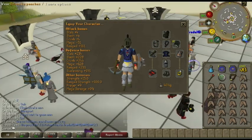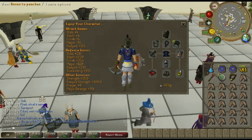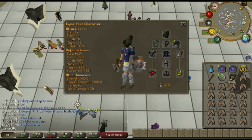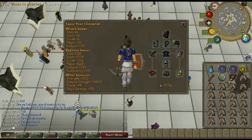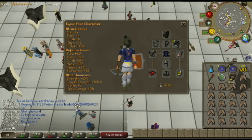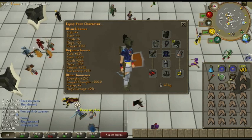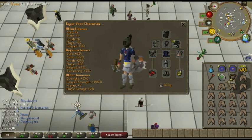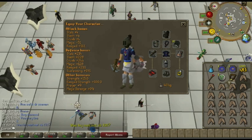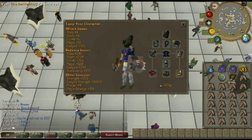Bones to Peaches tablet: what this does is it takes all the bones in your inventory and turns them into peaches, which you'll eat. You bring more than one. When you use up all your food, you use this tab. You're also going to need to bring money because you'll have to buy a pair of climbing boots if you don't already have them — you can bring 12 GP. You will be getting coins throughout Aviancies because, as you can see, I have alching gear — you will be alching. They drop rune limbs and rune daggers, which are pretty much alch price.